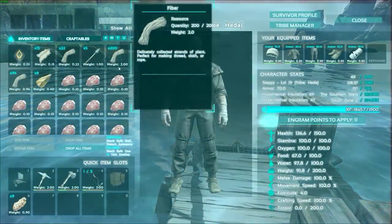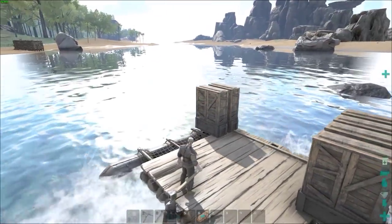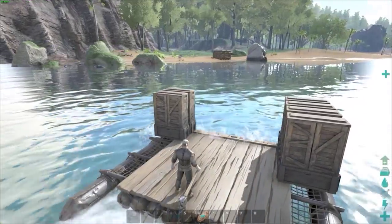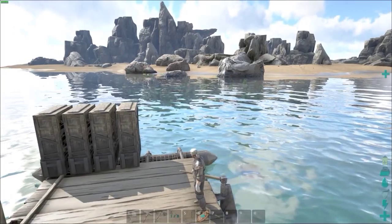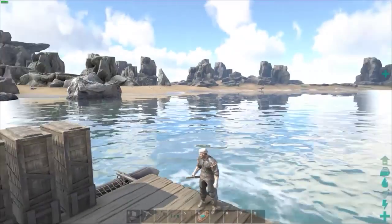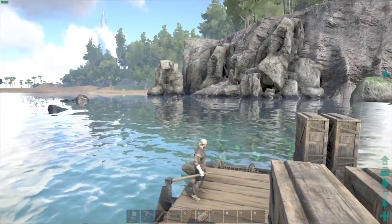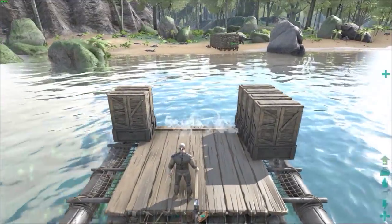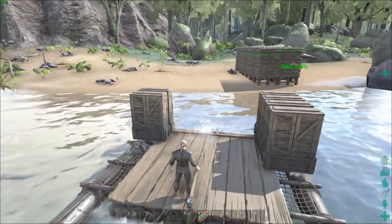Did I bring any of my stuff with me? No. Alright, so we're going to head back to the base to go get our pillars and all that sort of stuff. But first, I think with a raft it doesn't really matter. I was going to build a bridge over to that side, but I guess I could go from... I've actually got a plan. What we're going to do is transfer everything we can onto this, for now.